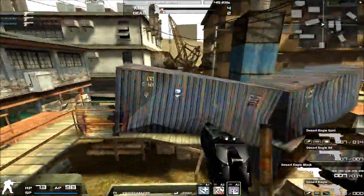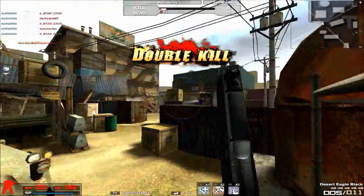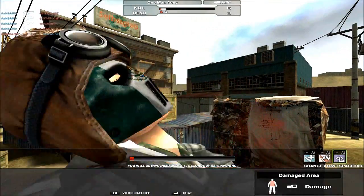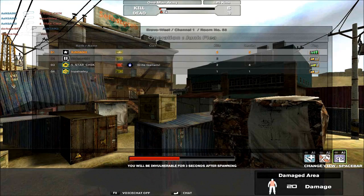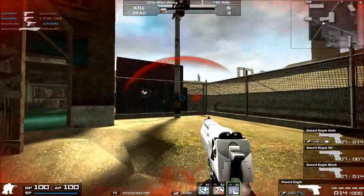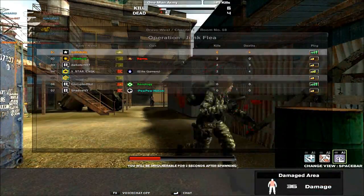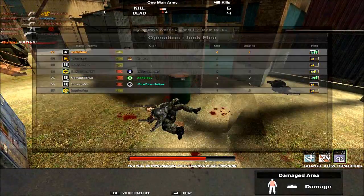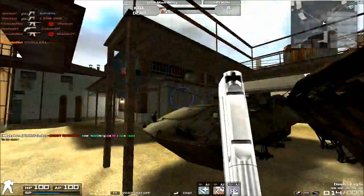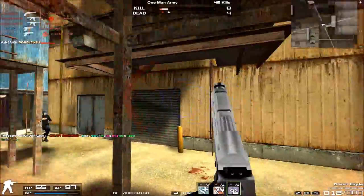This is gameplay featuring all the Desert Eagle variants — I'm missing just one variant, the American Eagle, which is a special variant similar to the Desert Eagle SE. I don't currently have the American Eagle permanently; I might have to wait until the Fourth of July sales and hope Nexon releases it again for permanent purchase, or ask someone else for access.